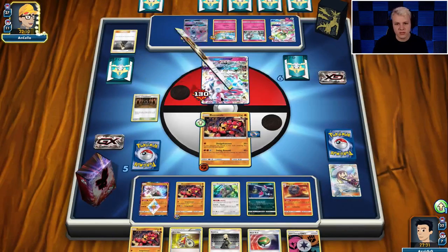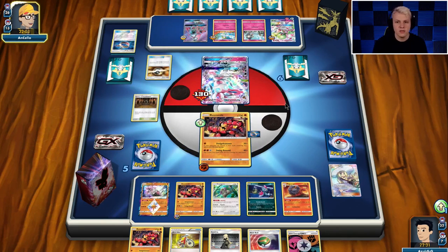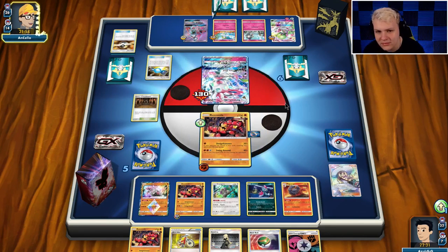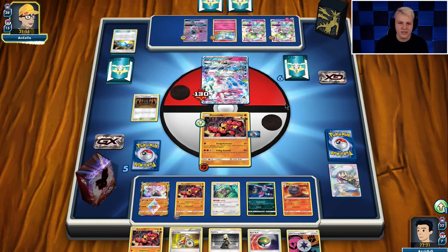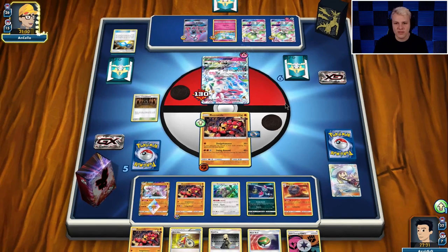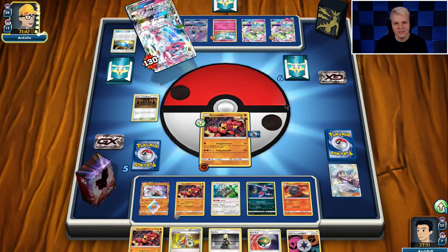Interesting — why did they put energy on the Gardevoir and not go for the Magical Ribbon? They probably need to go for a Magical Ribbon this turn even if Sylveon is for sure going to get knocked out. Going for Magical Ribbon would definitely have been the way to go. Second Gardevoir is in play — I'm fine with that, keep taking damage from the Shrine. They're not drawing great, but that's kind of what happens with the Gardevoir Sylveon deck. One-prize decks are pretty strong right now.